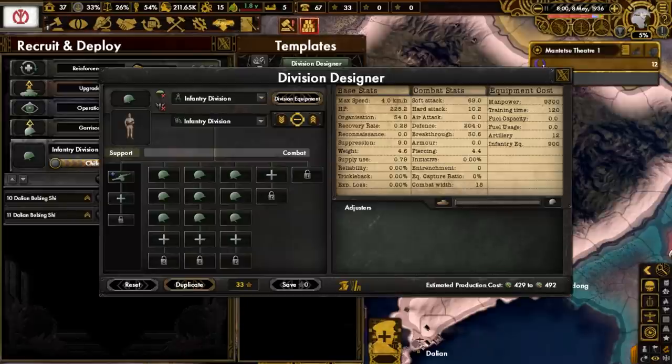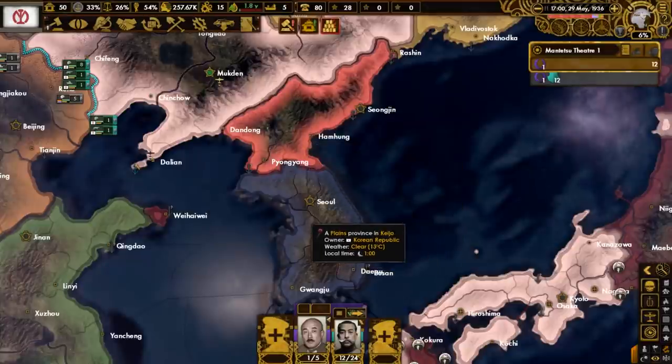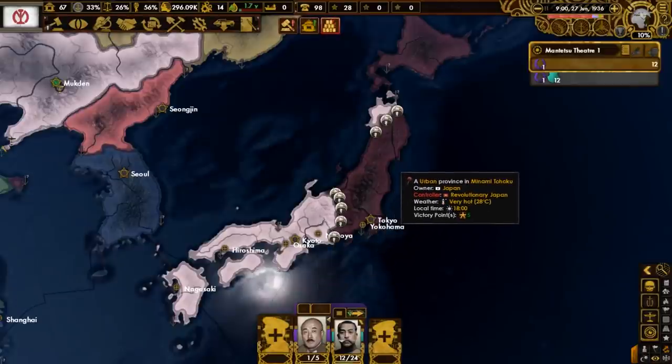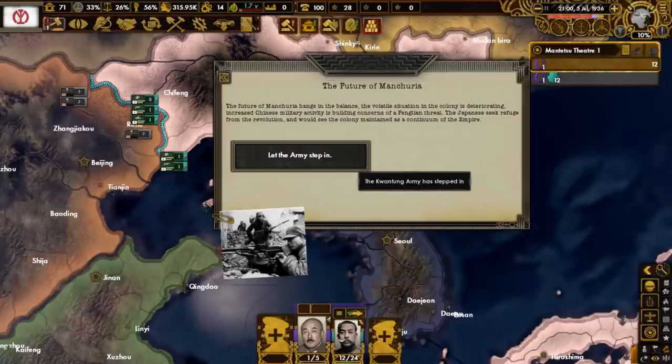Our main infantry template consists of a lot of infantry and some support artillery. At some point we will add one more battalion to this template, and once we do that, we will most likely have this be our standard unit for the rest of the game. In the Korean Peninsula, the Kingdom died, and now there is just a People's Republic and the Republic. The Japanese Civil War continues - somewhat of a stalemate, although the Imperials are either gaining or losing ground in the North. With the future of Manchuria hanging in the balance, the Japan-affiliated Kwantung Army has decided to step in.